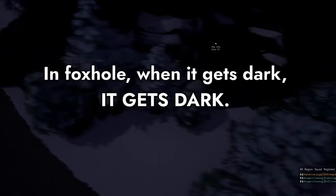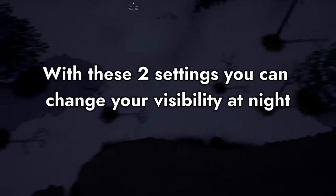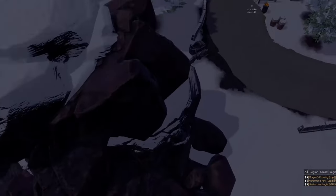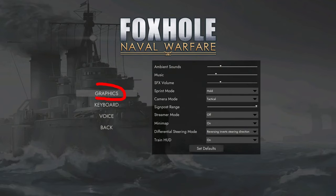In Foxhole, when it gets dark, it gets dark. With these two settings you can change your visibility at night from this, to this. You can find these settings by hitting Escape and navigating to Options and then to Graphics.